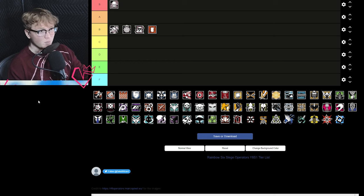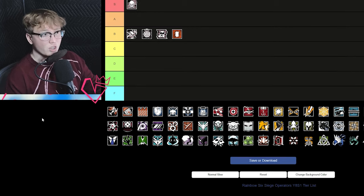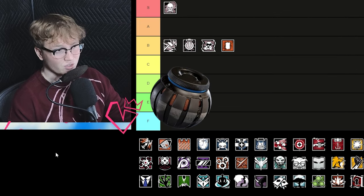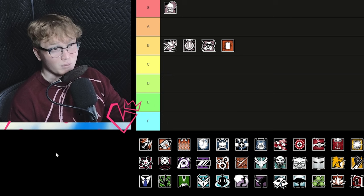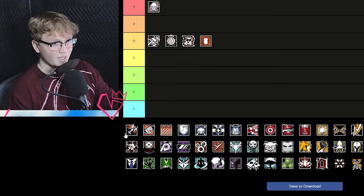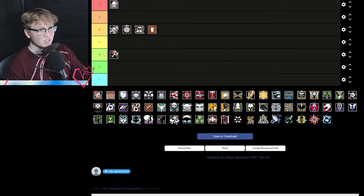With the addition of secondary EMPs for a few attackers, Thermite is actually not that bad and can still be brought on most maps if you're using him properly. Ash is D tier — there's not much reason to bring Ash; just bring a Zofia instead. She's kind of underwhelming in the current meta and I think she does need a buff in some way to be performing at the level she needs to be.